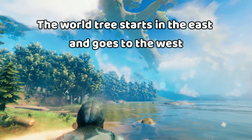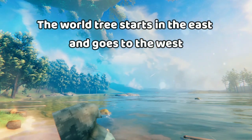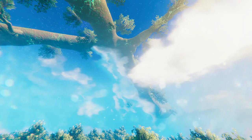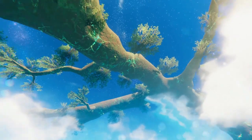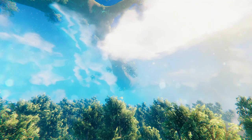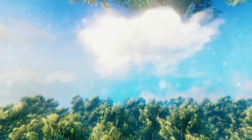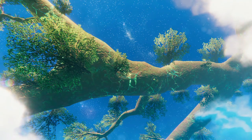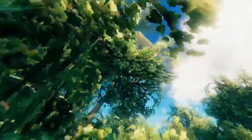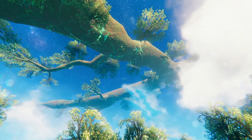Another very helpful tip is to memorize the world tree. It comes up from one side of the horizon and then goes across the sky and drapes that way — so where I'm looking right now is the east, and the branches of this structure point towards the west. The world tree is always oriented in the same direction, and as long as you can catch a glimpse of it, this is going to help you from getting lost in no map mode.